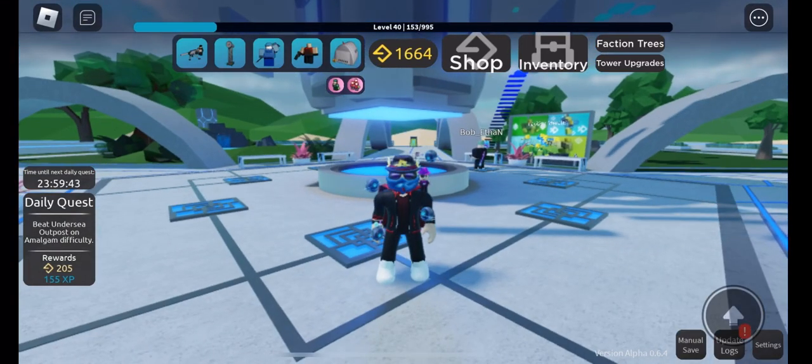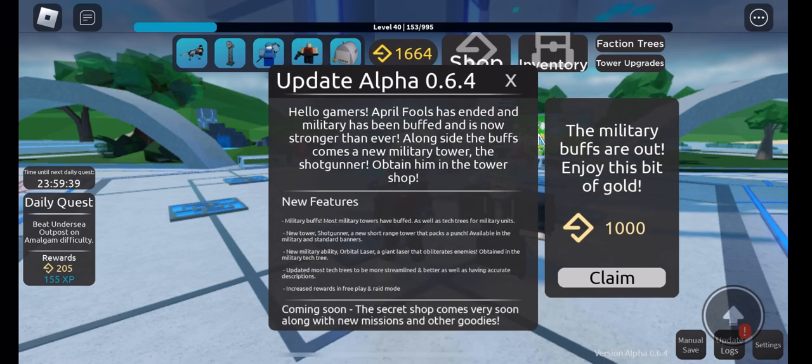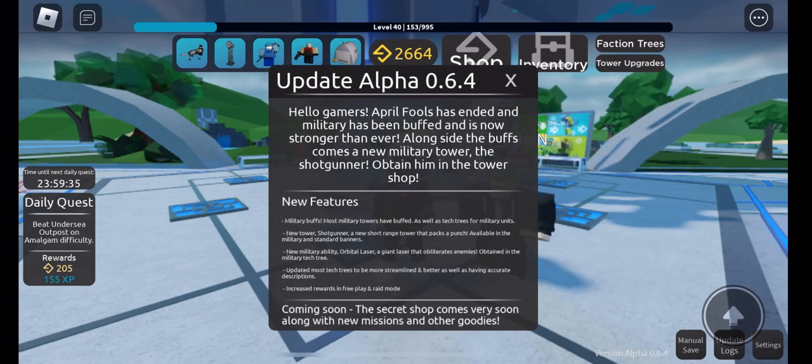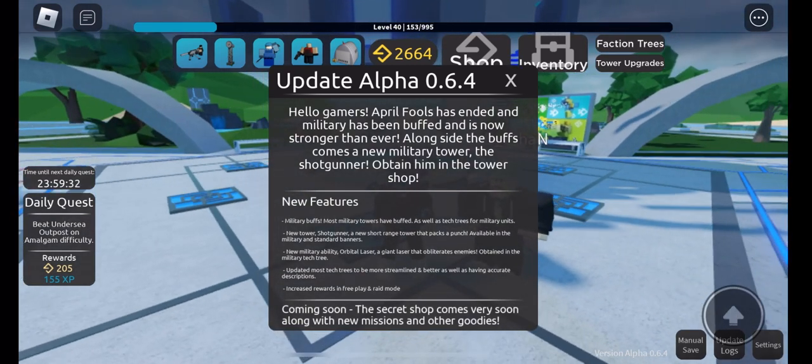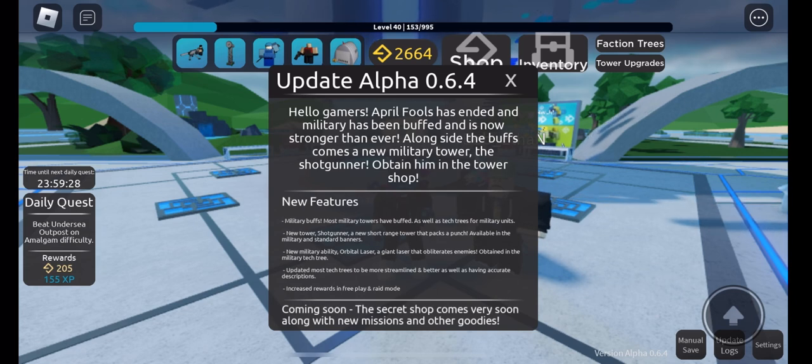Hey guys, BigRedBurb here. So today Monolith's Defense just updated and they buffed the military faction finally — 3,000 free tokens, 1,000 tokens military buffs. Most military towers have been buffed as well as the tech tree for military. New tower: the Shotgunner, a short-range tower that packs a punch, available in the military and standard returns.